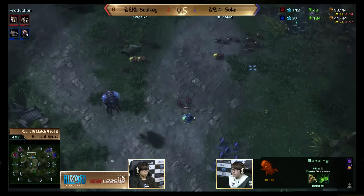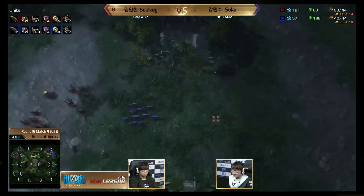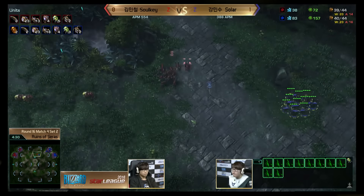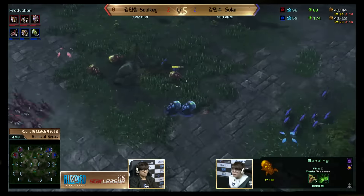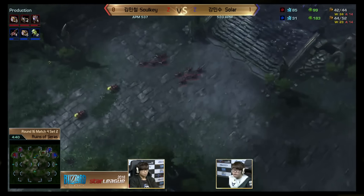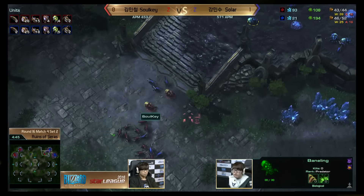Solar is kind of getting caught a bit away from home. Not the best micro there either — he could have tried to surround those lings with his own lings and save his banelings. He's morphing more banelings back at home, trying to slow down this push and poke at those banelings. This is that micro war, that knife fight — Sulky is going to try to come up the ramp but there are banelings ready and waiting.